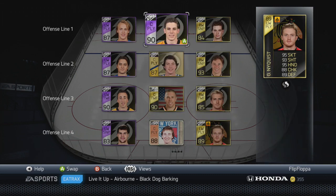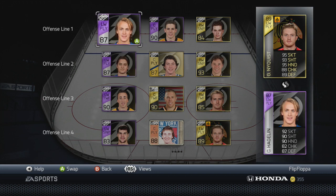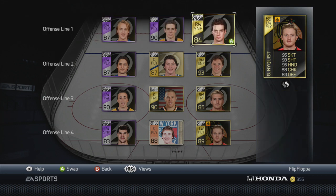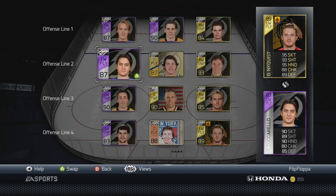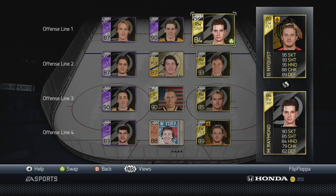The advantage to this team is that if you get the puck in your own end, with solid chemistry and players in the right position, you're going to be getting a lot of odd man rushes. I've had times where I've had a 3-on-0, and I normally get at least two breakaways a game with this team. It's ridiculously fast and a pretty fun build.